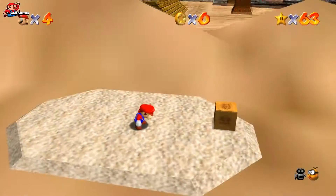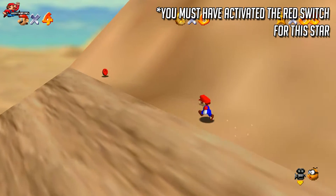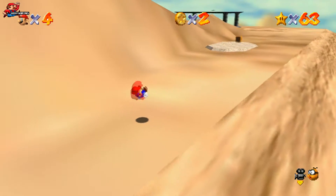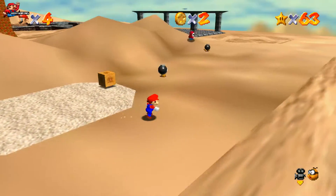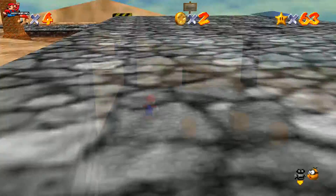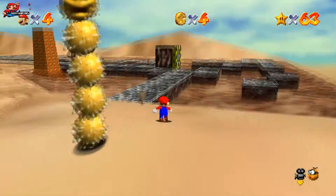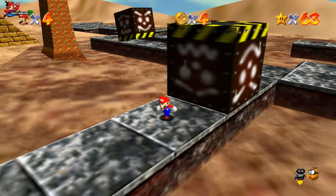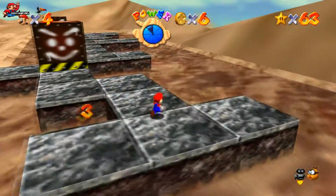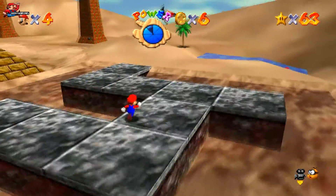Star 5 is for the 8 red coins. The first one is hidden right at the back here. Just make sure you don't touch the sinking sand — you will lose a life if you do. The next red coin is under this structure inside of a block, so go right to the back and punch it to get your second red coin. The third red coin is just in front of us — again make sure you're not stuck underneath the block when it rolls over you. The fourth red coin is in the oasis.